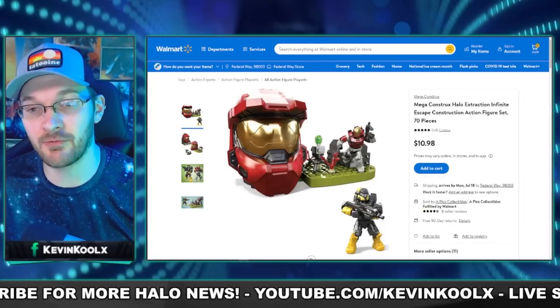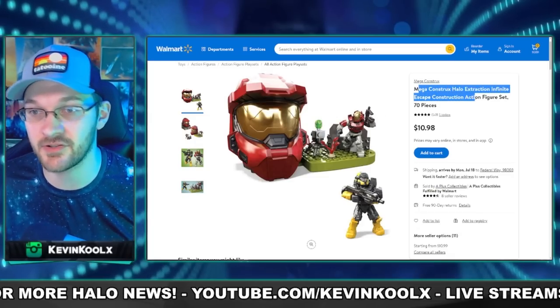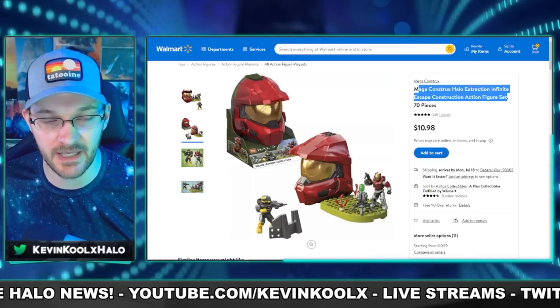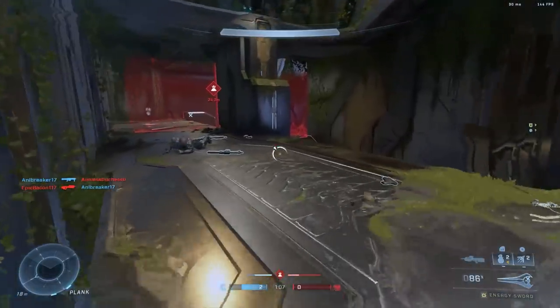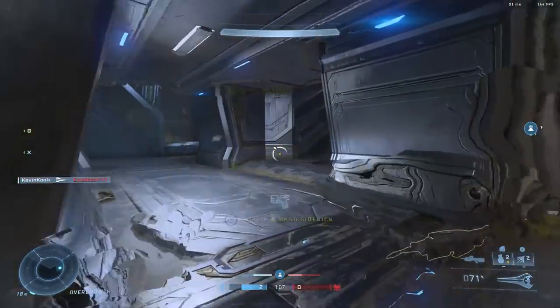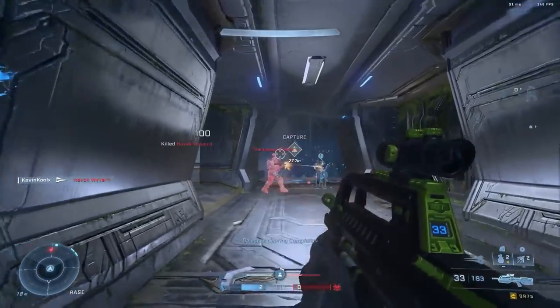The last leak covers a new PvE mode called Extraction, which has been seen in previous leaks including Mega Constructs toy packaging referencing 'Halo Extraction.' The mode involves fighting waves of Banished on current multiplayer maps, taking one object and bringing it to another side of the map to win. It's designed for fire teams of four to six players and will likely have dedicated BTB maps — similar to how Breaker was a dedicated map for Last Spartan Standing.